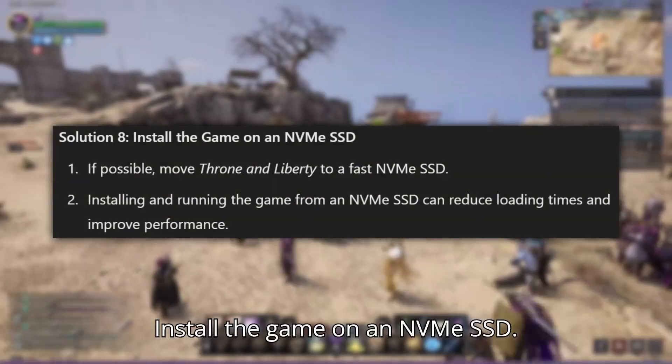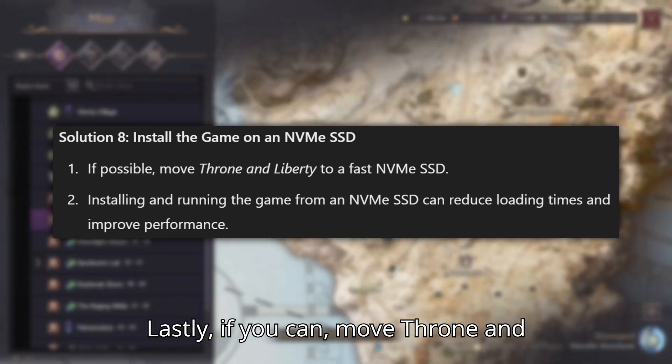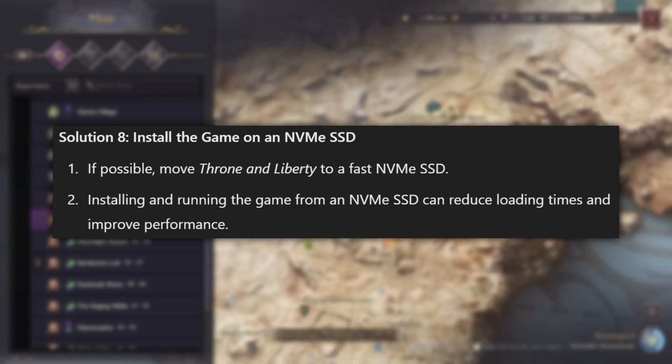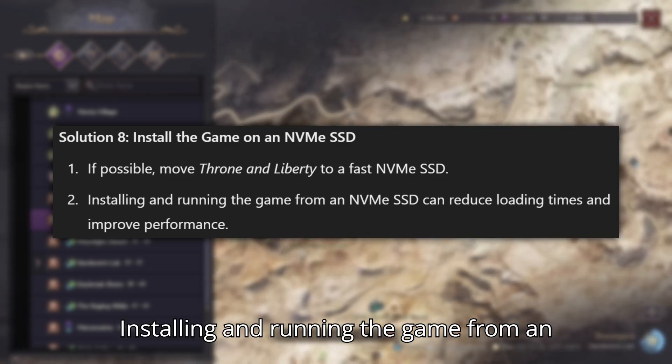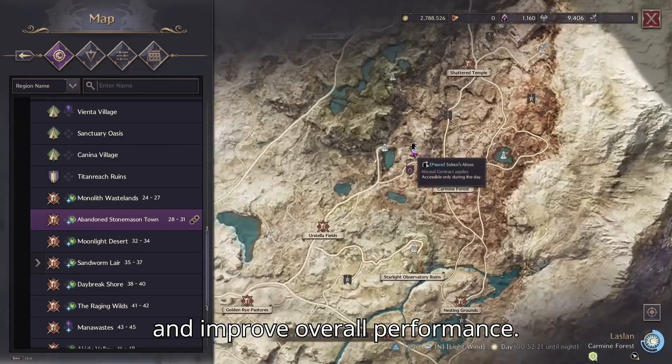Solution 8: Install the game on an NVMe SSD. Lastly, if you can, move Throne and Liberty to a fast NVMe SSD. Installing and running the game from an NVMe SSD will help reduce loading times and improve overall performance.